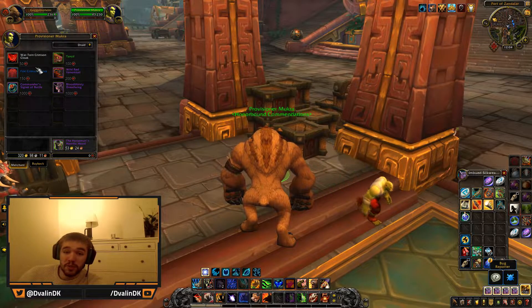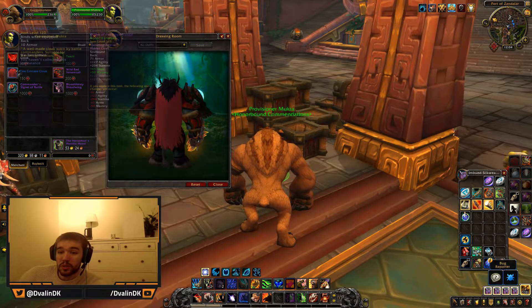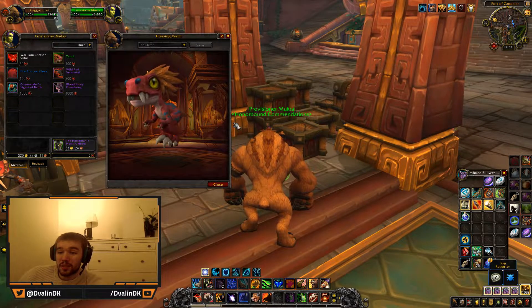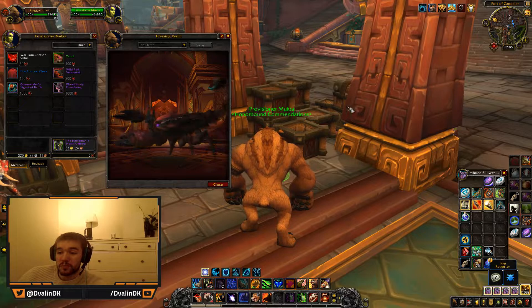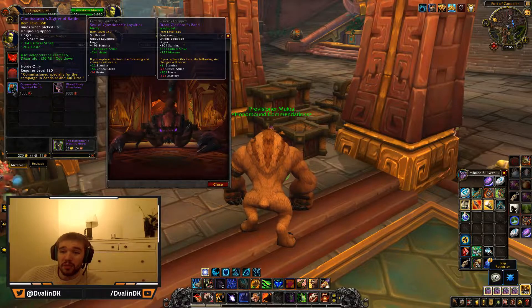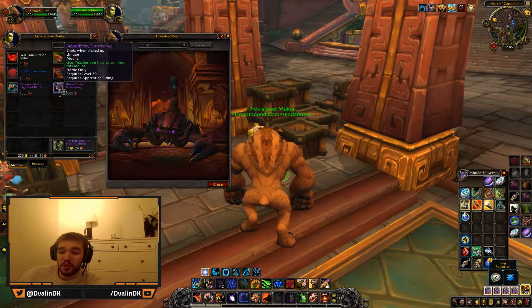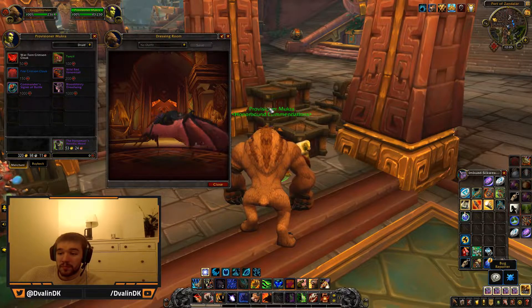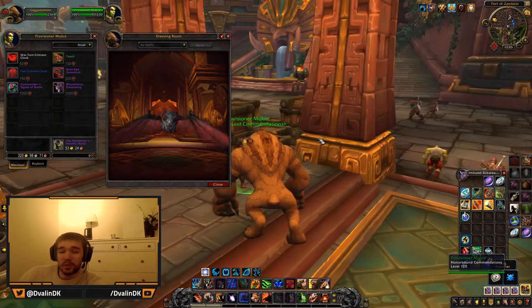Let's go through the Horde items. First, you can get a red cape as a transmog — there's a destroyed version and a normal one. Then you can get a little pet, a red scorpion mount, and a ring that increases critical strike and haste. When you use the ring, it teleports you to Dazar'alor. The last item, which costs a thousand currency, is a bat mount.